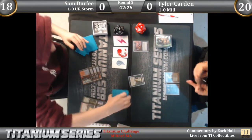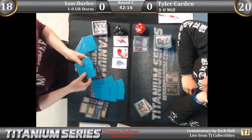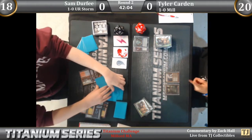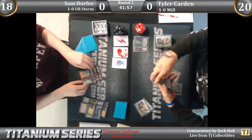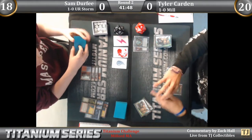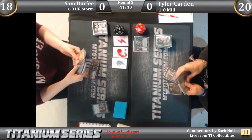Archive Trap — definitely one of the coolest mill spells they've ever made, honestly in the history of Magic. You look at these spells: Glimpse of the Unthinkable is powerful but it's not unique. Archive Trap is a card you can actually play around. You can't play around Glimpse of the Unthinkable — it just does what it does.